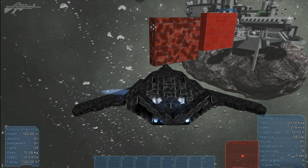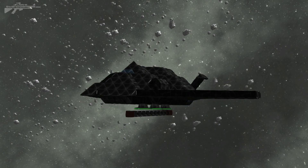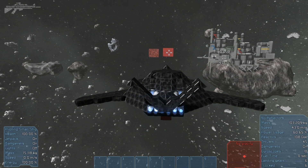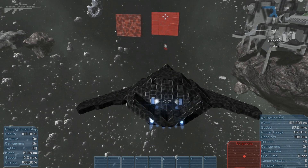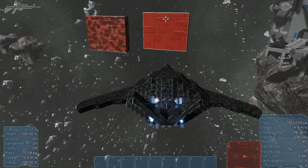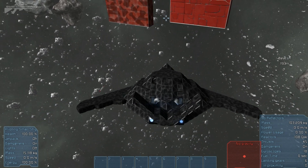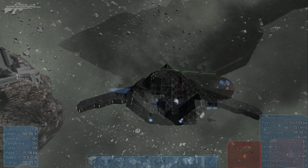That moves us on to the more slim-line stealth model torpedo. The idea is it impacts and then bends repeatedly on contact. We're reaching 50 meters per second and release — but it's not very stable, and it just bounced straight off. That's not what we want. We need some way to get the actual warhead to detonate from inside, which is a good question we'll have to explore with the rest of the torpedo arsenal.